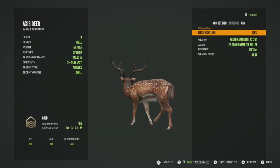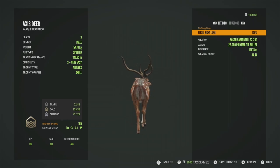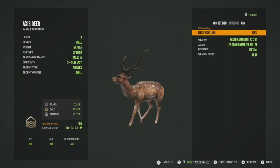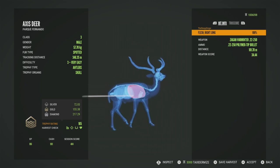He actually will be gold — 165 is his trophy rating, and gold is 155.38, so he made it by 10 points. He's definitely not a bad level 3 whatsoever. Got him in the right lung — a little bit low and a little bit far back — at 101 meters with the ZAGA Environments .22-250.